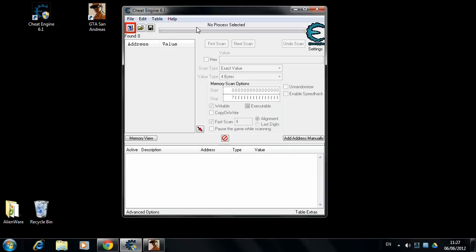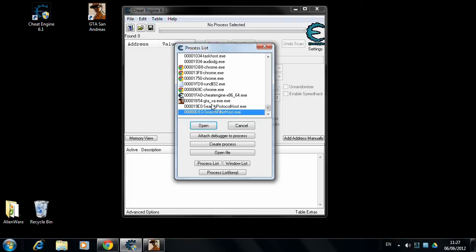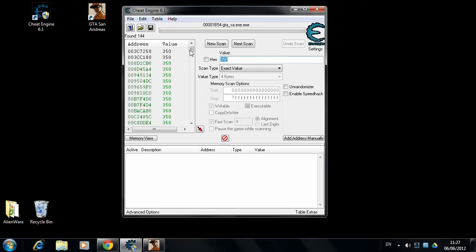Now we go back to the Windows desktop by pressing the Alt and Tab keys. In Cheat Engine we open the process list, which is marked by the little blinking computer symbol. In the list we open the process with the GTA symbol, and in the value field we write the number we would like to change — in this case, $350.